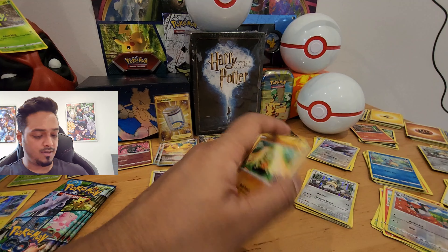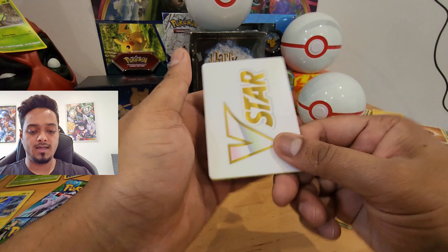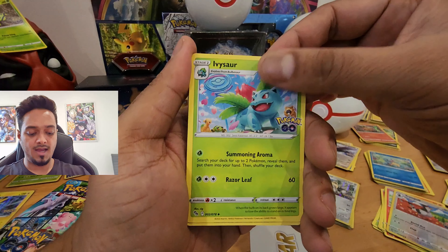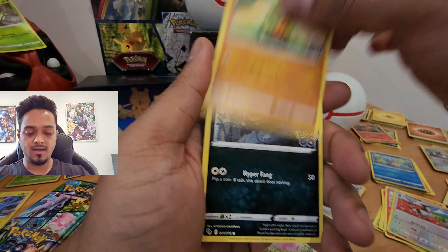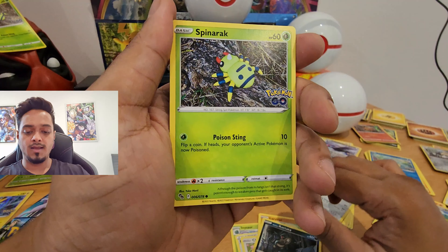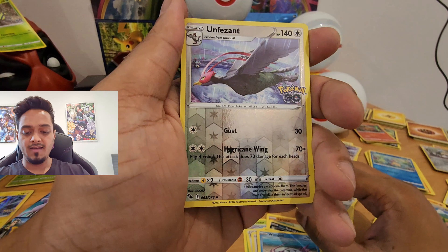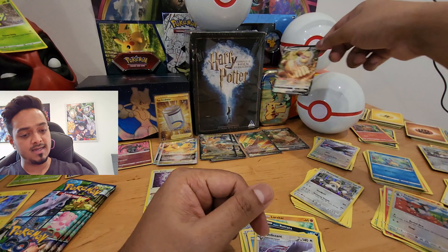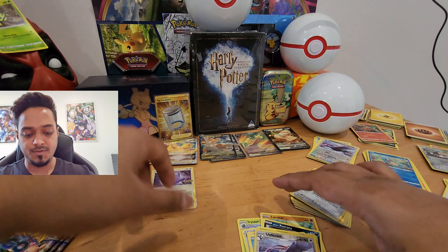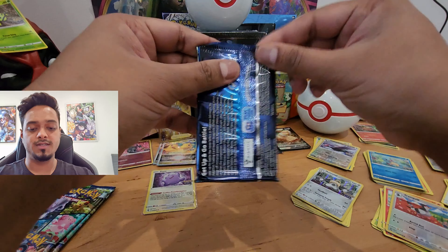Sixth pack from box two: Beedrill, Ivysaur, Egg Incubator, Chansey, Leavanny, Rattata, Spearow, Pikachu, Weedle, Unfezant, reverse holo, and a Slaking V. I'll just leave that there and move on to the next pack.